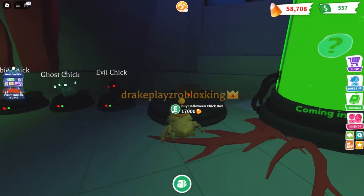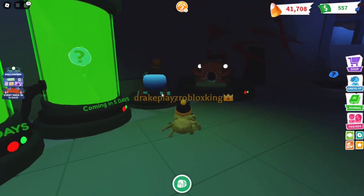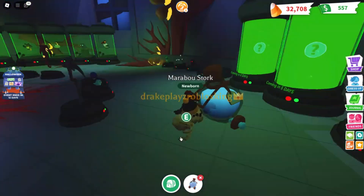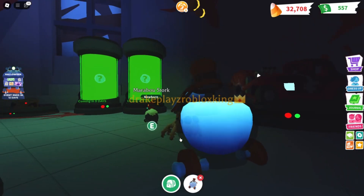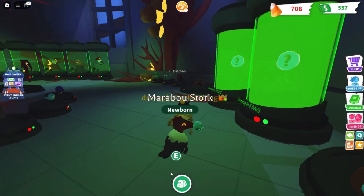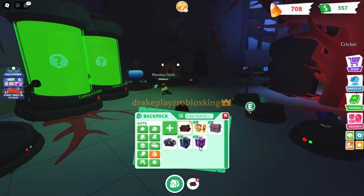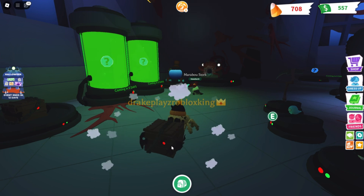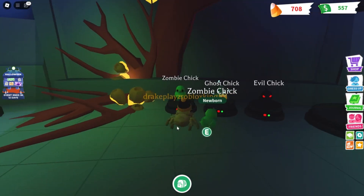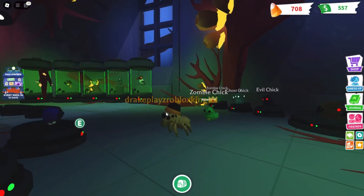Let's buy the stroller — it looks pretty cool as a potion style. The pet isn't going inside but that's fine. Now let's buy the rift rider vehicle for 32,000 — it's rare and now in our inventory. Let's open the egg box and see what we get — we got a zombie chick! That's basically less rare than the other two; the zombie chick is rare, ghost chick is ultra rare, and evil chick is legendary.